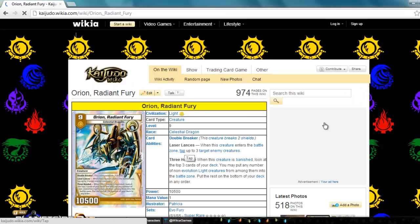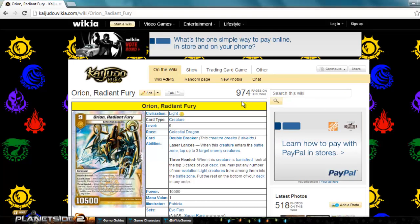The first one in this set is Orion Radiant Fury. Orion is from the light civilization. It's a creature, level nine. Its race is Celestial Dragon. Its abilities are: Double Breaker — breaks two shields; Laser Lances — when it enters the battle zone, tap three target enemy creatures; and Three-Headed — when this creature is banished, look at the top three cards of your deck, put any number of non-evolution creatures from among them into the battle zone, and put the rest on the bottom of your deck in any order.